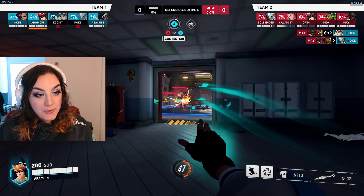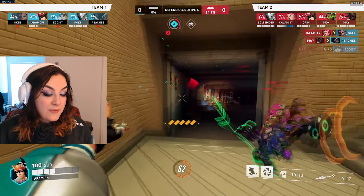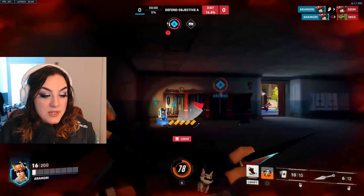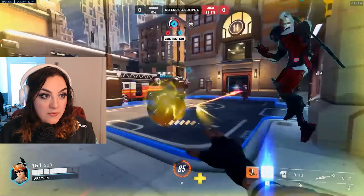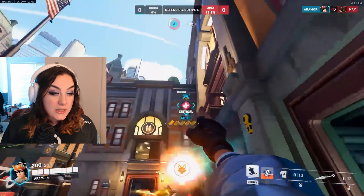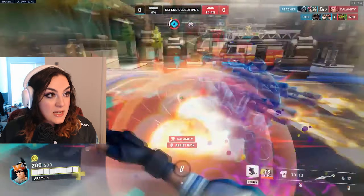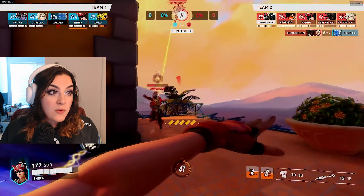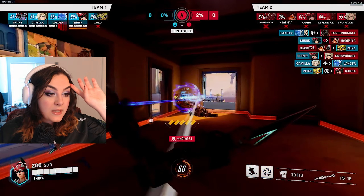Hello, my name is Ara Mori. I am a top 500 flex support player who plays a lot of Kiriko. I also play flex support for New York Excelsior Academy. When trying to understand how to climb as Kiriko, one of the most important things to focus on is her Suzu usage. Suzu is a very unique ability — it is the only cleanse ability within Overwatch, and because of its powerful uniqueness, it also has one of the longest cooldowns. So how you use Suzu is critical to Kiriko's kit and one of the most impactful things that can help you climb.